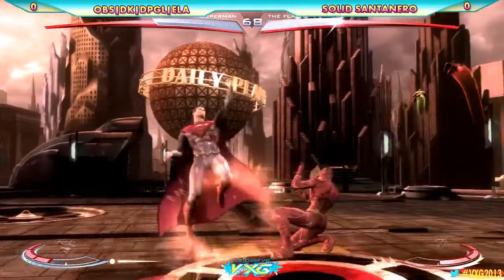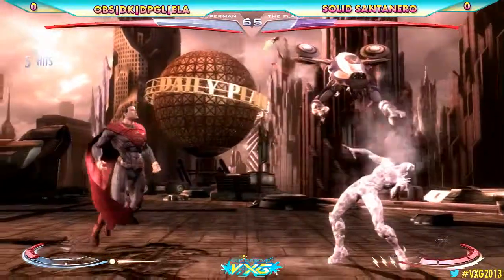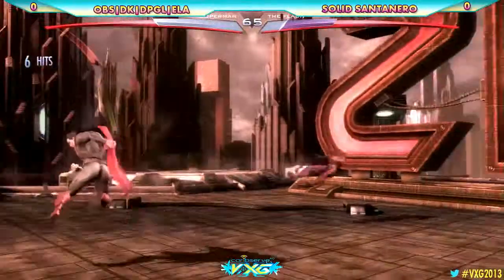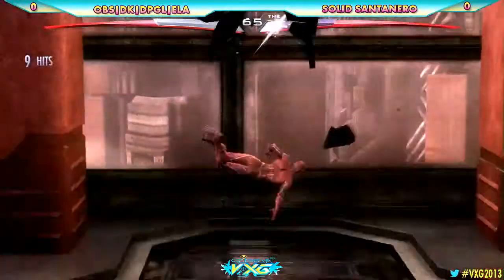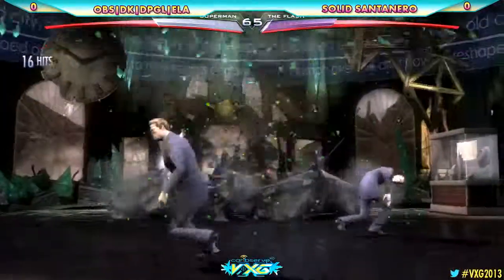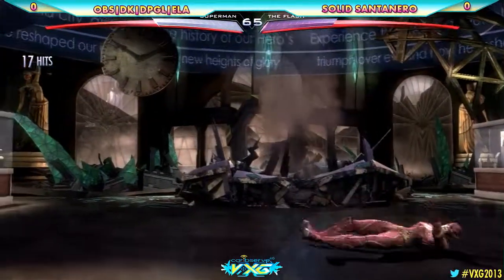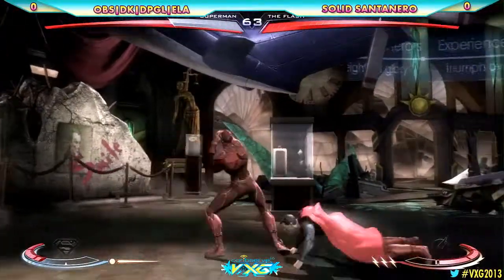Drop the combo. 4-2-3. Alright, so Ellen seems to not really know what to do about that 4-2-3. Let's see if he can change up his game plan. Massive damage. Just zone him out, chip him out.